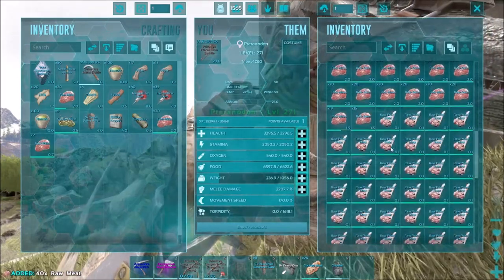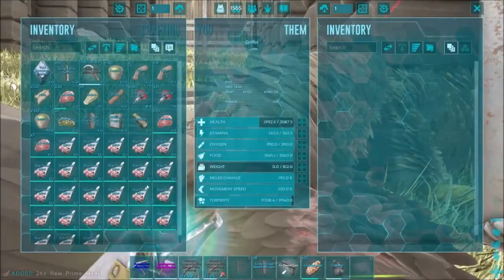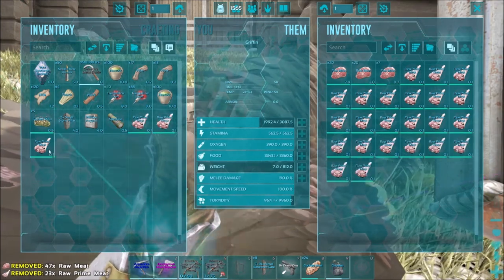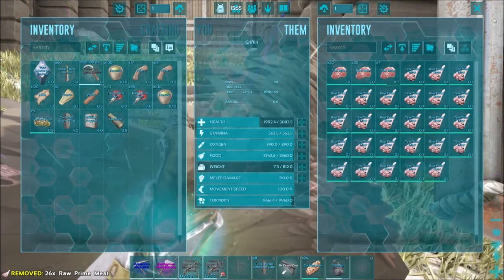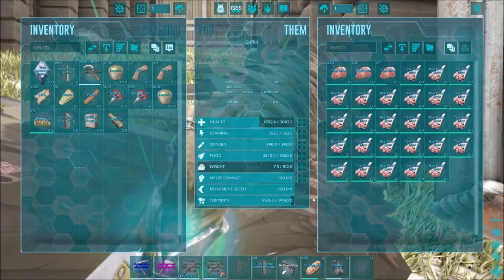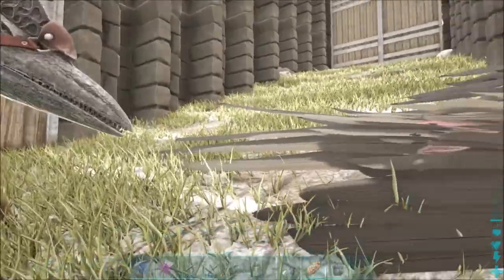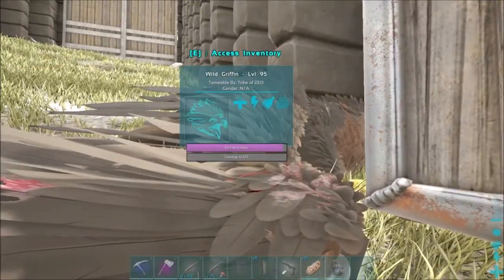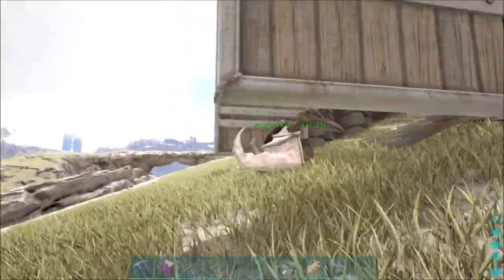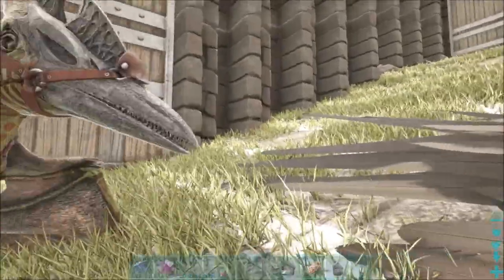Let's put our gun away so we don't shoot anything. I'm going to take a couple stacks of meat and throw it on the griffin. Hopefully it won't take too long — I don't know exactly how long griffins take. Now we'll let it tame up. It's got somewhat decent stats, nothing amazing. I don't know much about the griffins; I just know they're in the game and they're pretty cool — mythical creatures and stuff. Once it's done, I'll then tear down all of the base here and carry it back. Good thing about S+ and everything.